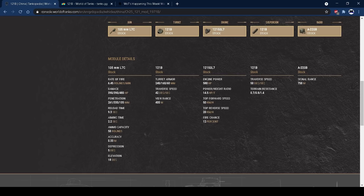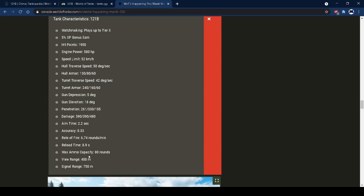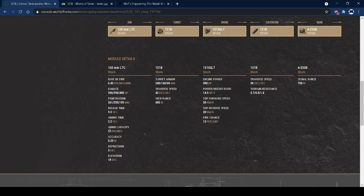Ammo capacity appears to be around 50 rounds — though one source says 80. Either way, you're not really going to run out. You've got 5 degrees of gun depression, which is very Soviet. I wish it had a degree or two more, but that's just the way it is — it's a Chinese knock-off of the Soviet mediums. That said, it worked out alright for the most part.